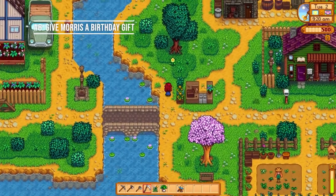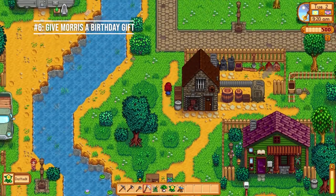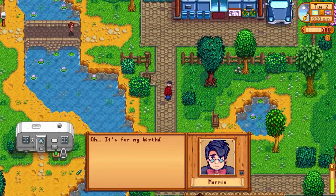Number six: if you're playing Stardew Valley Expanded, give Morris a birthday gift — it doesn't have to be anything good. This will also finish the 'How to Win Friends' quest for 100 gold if you've already completed introductions.